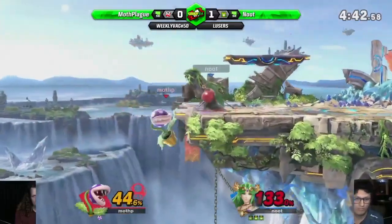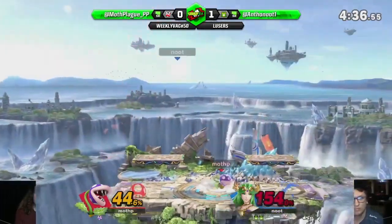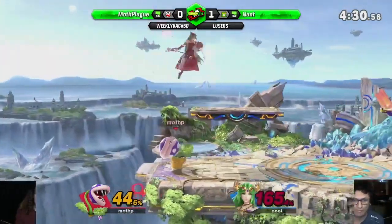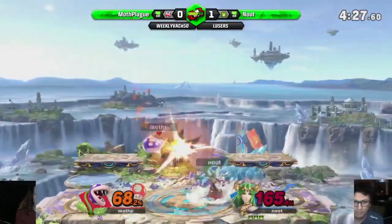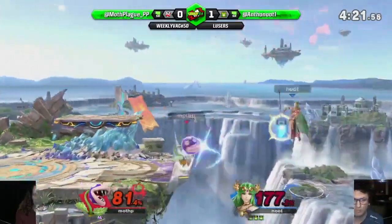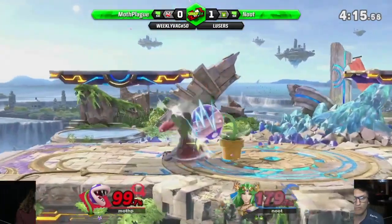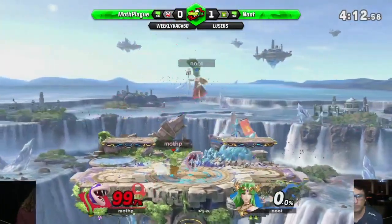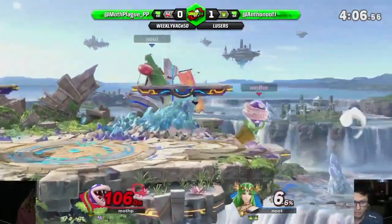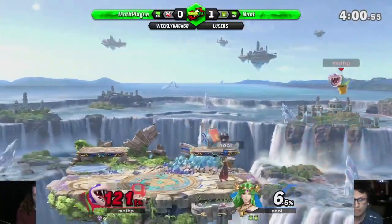We're already at 44 on the last stock. Still alive - no way! We really needed that kill. We're trying to fish for it but Nude just jumps over the grab. We need one stock. We've got one stock - we need a hit so we're not JV2. There we go - four percent. Every little bit helps. This back air is so scary and then the dash attack is so quick - it kills, protects against projectiles, two-frames on ledge. And it does your taxes too.